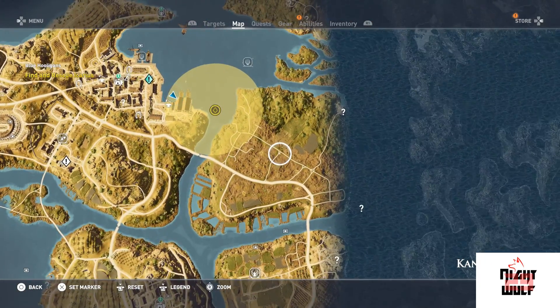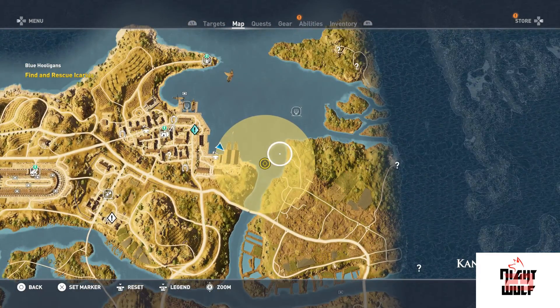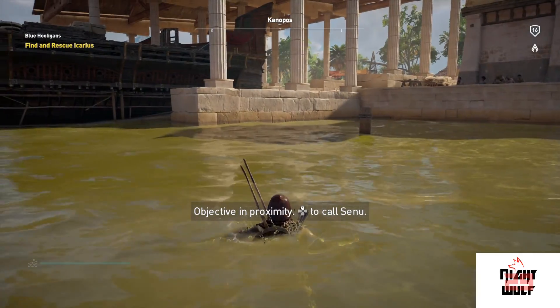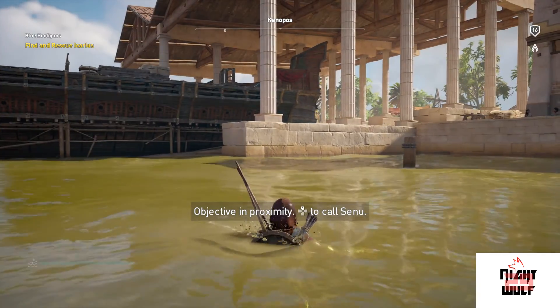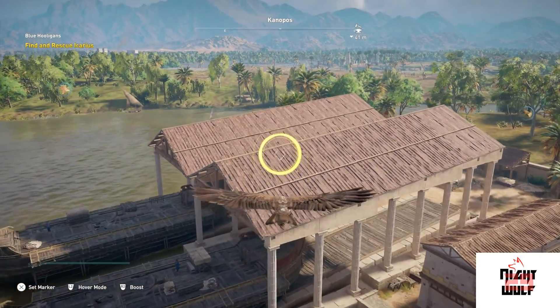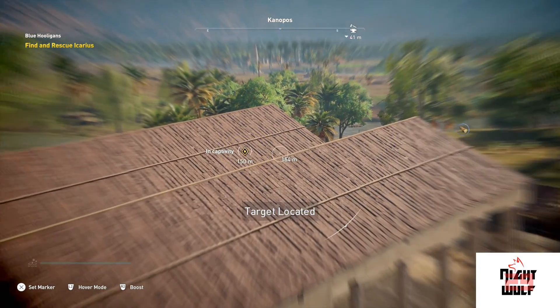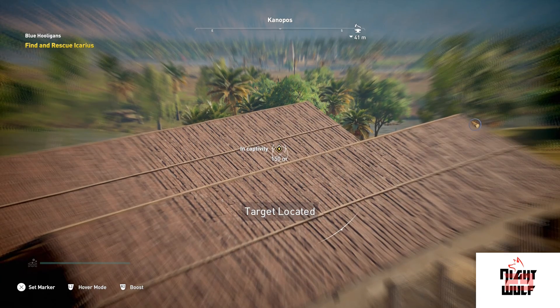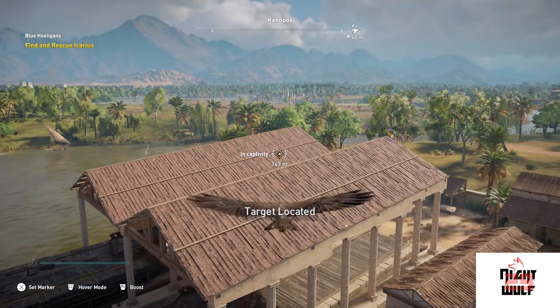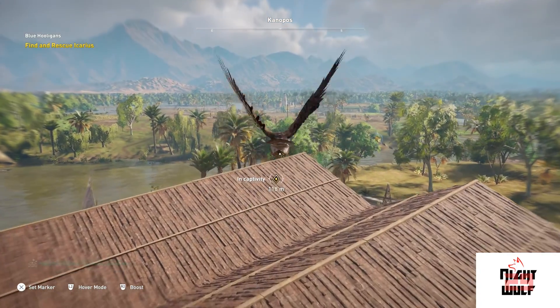So it looks like Karis is within this area somewhere in the ocean. I've swum out and I'm pretty much in the proximity as it says, so we're gonna use trusty old Senu — zoom, let's see what you can find. Alright, we have located the target about 150 meters away. Let's go in and see what recon we can get.